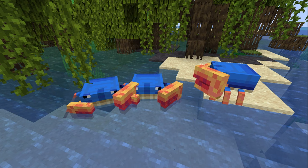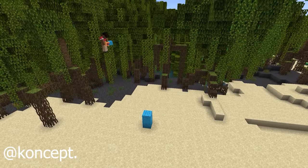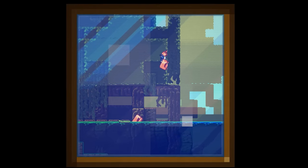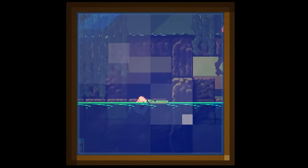Up first we have the crab, which spawns in the mangrove swamp biome. When killed, it drops the crab claw, which allows players to place blocks from significantly further away. While I think the crab would definitely be an interesting addition to the game, with the crab claw potentially affecting things like water bucket clutches and speedruns, I think the next mob brings quite a bit more to the table.